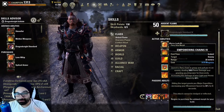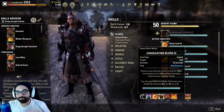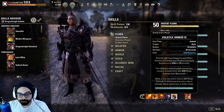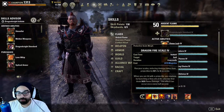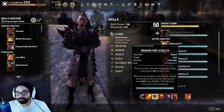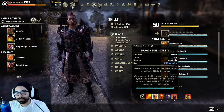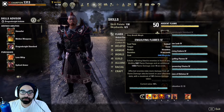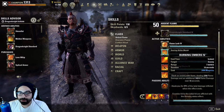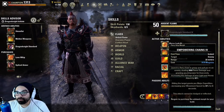Since most DKs don't use Empowering Chains for mobility — Magicka DK doesn't have room for it. You have to have your Spammable, some form of healing, a CC, either Flames of Oblivion or the healing morph, your Armor Buff, Wings, and typically one version of Engulfing. Your flex spot is usually here, and some DKs might swap that out for Embers depending on build — which makes utilizing Chains really, really situational.